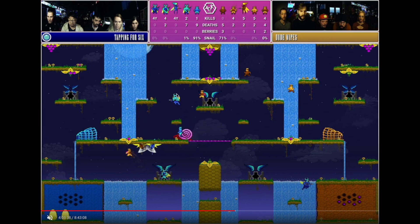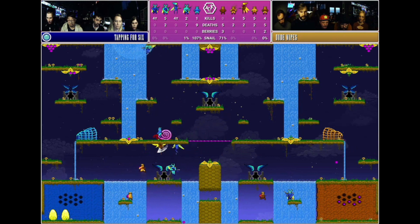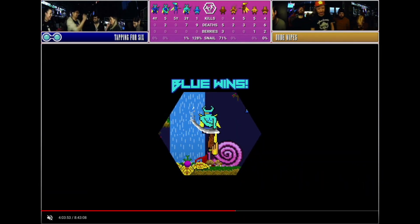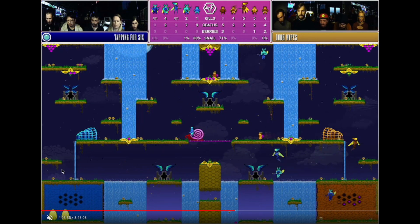Coming in at number one is a Sam play with Sam on ogard again. I'm going to play it back real time first without speaking over it, and then break it down in slow-mo. We're looking at blue abs right now. I'm going to put it in slow-mo and talk about why I picked this for my number one. Where I started the clip is pretty intentional.